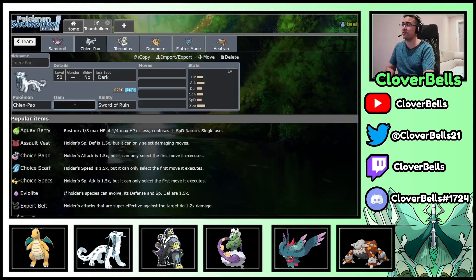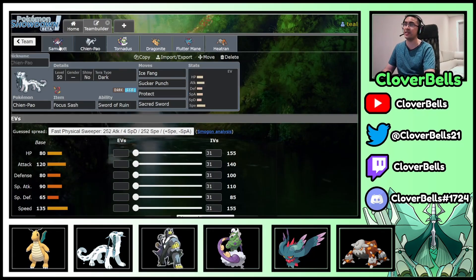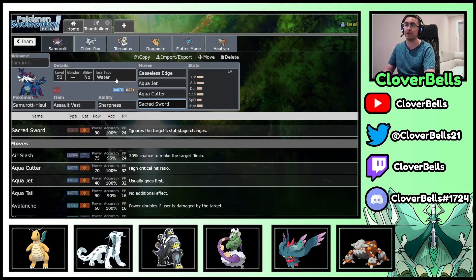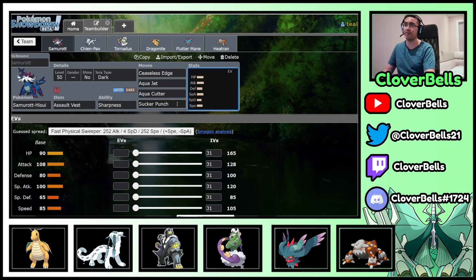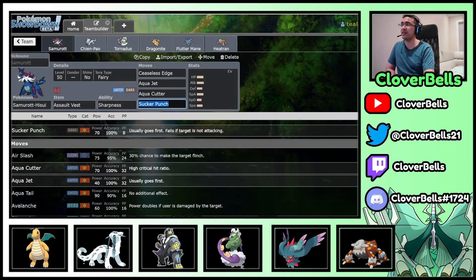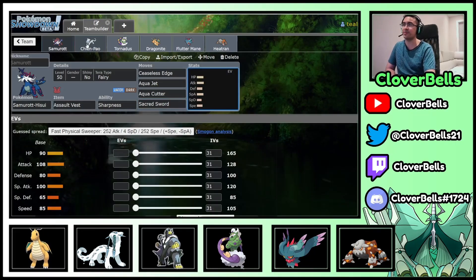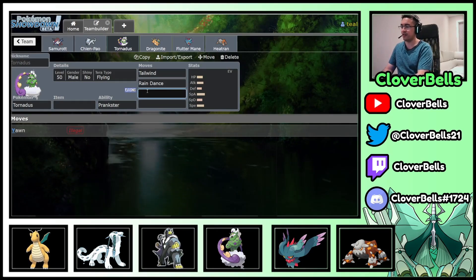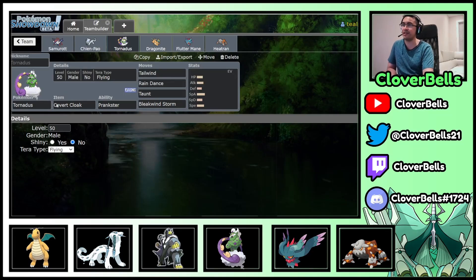Chien-Pao also gets Sucker Punch, so a Tera Dark Sucker Punch is an option on Samurott too. I do like Tera Fairy on Samurott — you're neutral against Fairy types and able to resist fighting coverage, so you might as well. For the Samurott moveset I'm going with Sacred Sword instead of Sucker Punch, but that's flexible. Farigiraf's Taunt is really nice, and Bleakwind Storm with Covert Cloak and Tera Ghost — the idea is that Taunt stops support Pokemon like Amoonguss, forcing switches, and Samurott's Ceaseless Edge then chips them, allowing Flutter Mane and Dragonite to clean up.